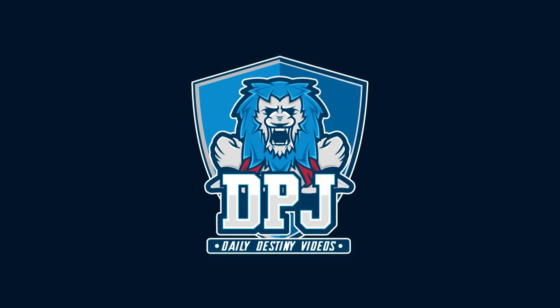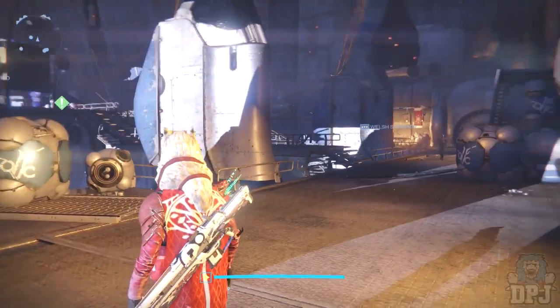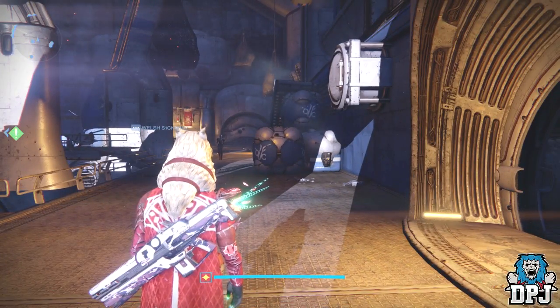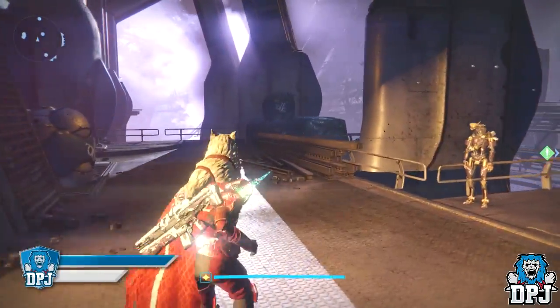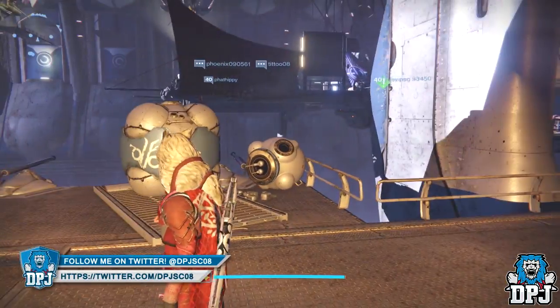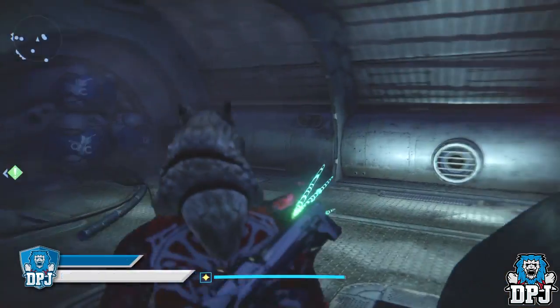What is going on guys, today I am back with another Destiny video. Today I bring you Xur's loot and location for the 16th of June 2017. Xur is located this week on the Reef, so you want to head to his usual spot in that dark room in the dark corner.